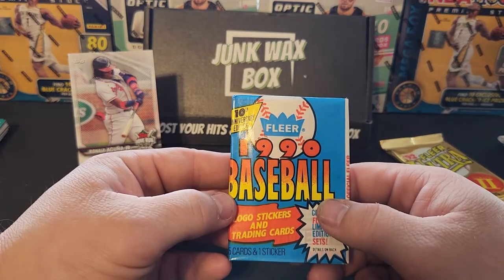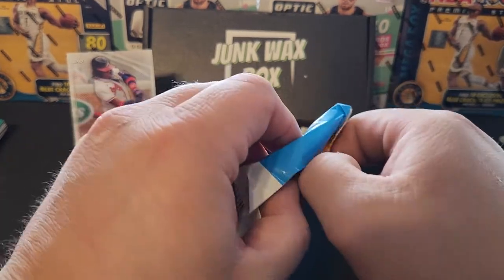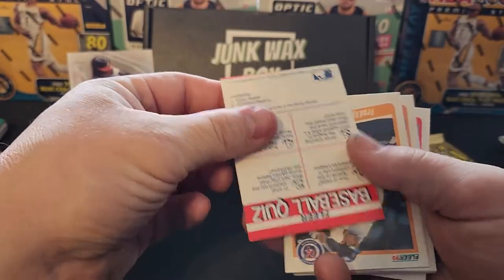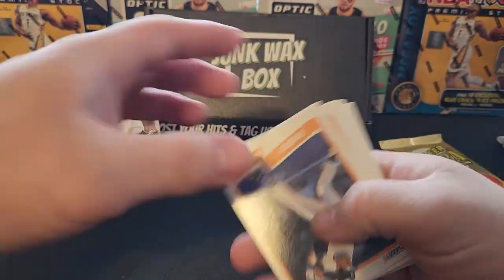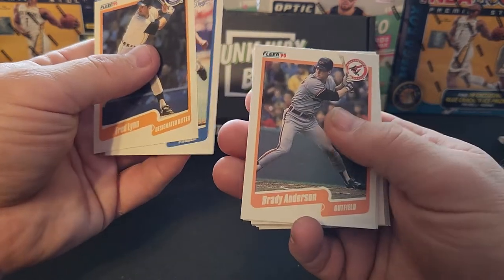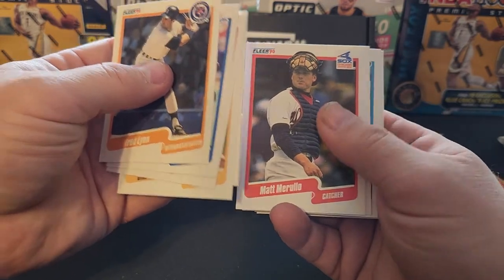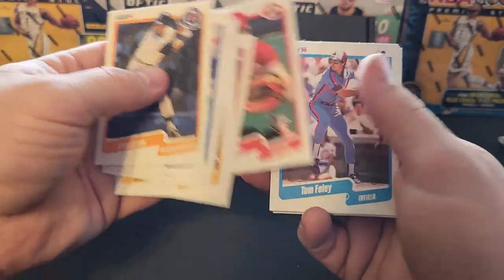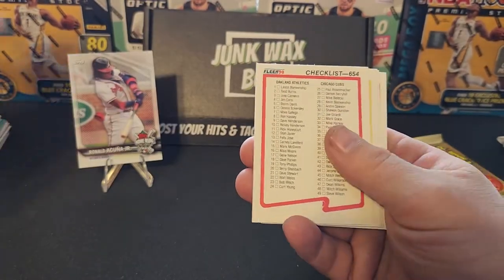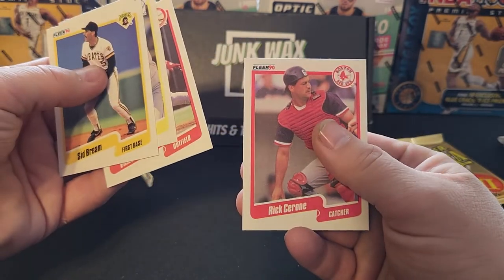Let's go to our next baseball pack — 1990 Fleer. I like these old style wax packs. Baseball quiz with the Blue Jays sticker — we like the Blue Jays! Fred Lynn, Fernando Valenzuela, Brady Anderson, Dylan DeSuis, Cardia Langsford, Matt Marullo, Joe Oliver, Tom Foley, Harold Reynolds, Kevin Mitchell. We've got a checklist — always important to complete the sets. Sid Bream, Cindy Cotty, Vince Coleman, and Rick Cerrone. Nothing in there.